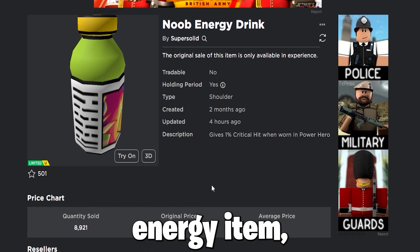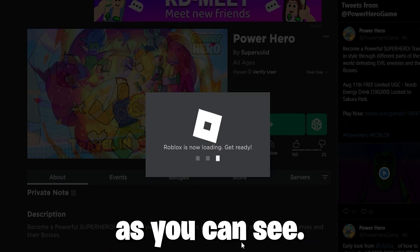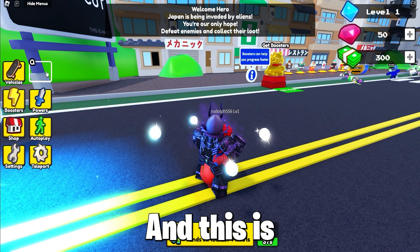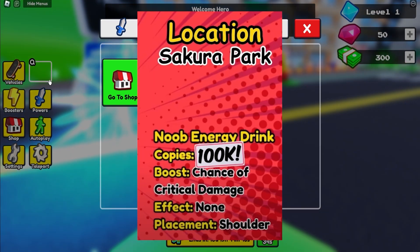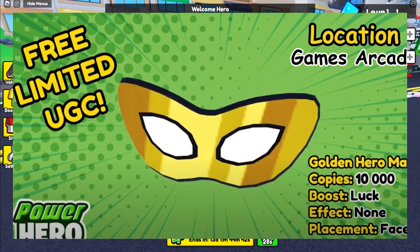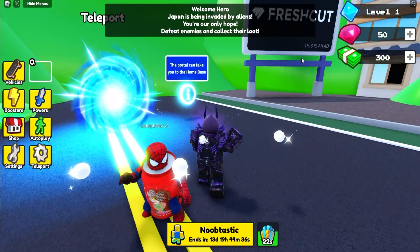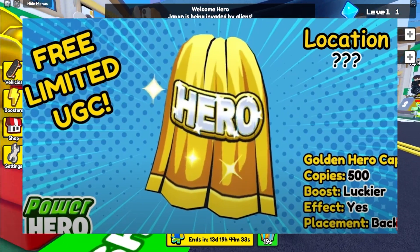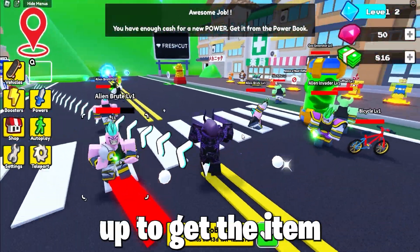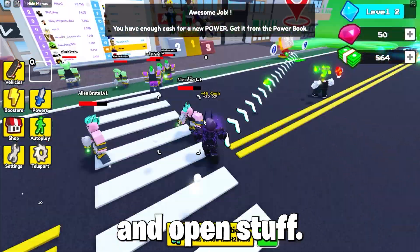To get the Noob Energy item, which has 100,000 stock, which is insanely a lot, you must join the game Power Hero and firstly complete the tutorial. You must reach Area 4 to get this item, and this is how you get the other items coming soon. Just play the game normally, level up and power up to get the item — it should not take you that long, even if it's a grinding game. Fight bosses and open stuff.